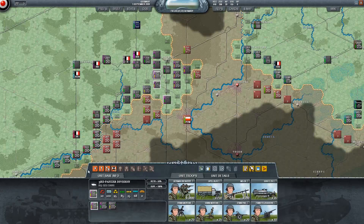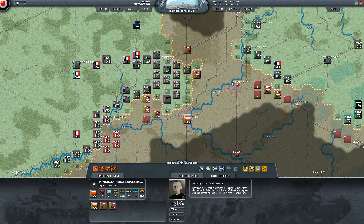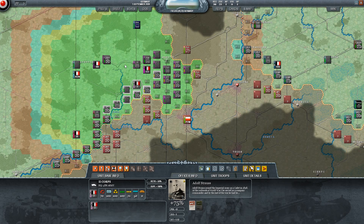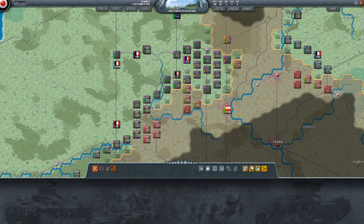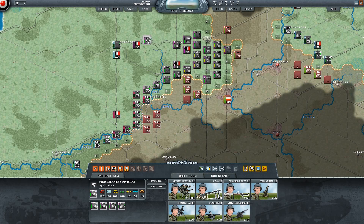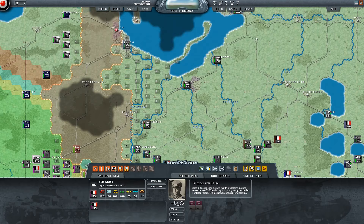I can even move up and start threatening my first objectives at Bromberg and Groudenz. I'm going to move up 19th Corps and 2nd, and I'm going to pause here because we've been going a while. Stay tuned and I'll move the other army groups - I won't be explaining things as much. Let me know what you think about the video and the strategy. Check out Decisive Campaigns - this game is so much fun. It's great in play-by-email where each army can be controlled by a different player, someone else controls air assets, and everybody fights together. Stay tuned.